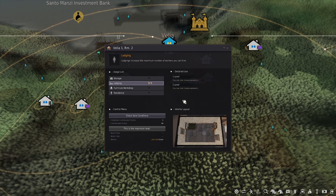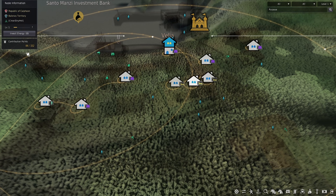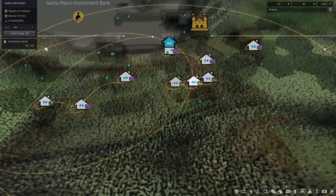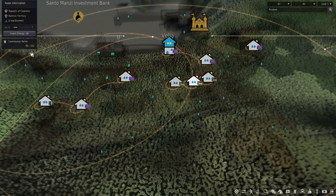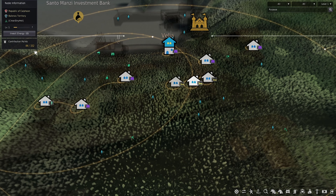To buy these houses, you're going to need something called contribution points. You can see that right at the top left corner — I have 84 out of 152. The way you get these is just by doing quests. Play the game, do the quests, and over time you'll have a bunch. I don't think there's a cap on that, so eventually you can have like 500 or something like that.